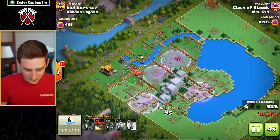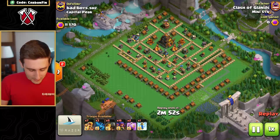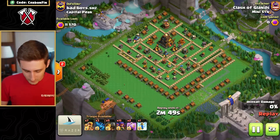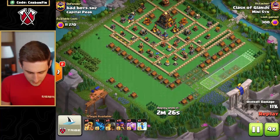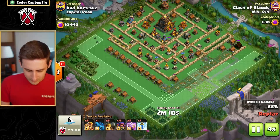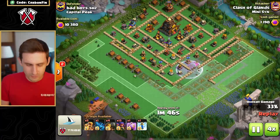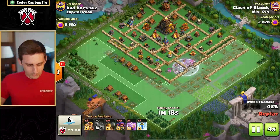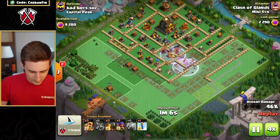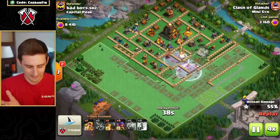Let's go to the capital peak. Three attacks to take down a maxed capital peak. He's using sneaky archers, some barbarians, and minions as well. The minions look like they're over to the right side — I would have maybe just gone with archers, and usually I'd only use minions if they can target non-air-targeting defenses. Nonetheless, he takes out all the buildings on the outside and drops rages for the sneaky archers to path their way in.